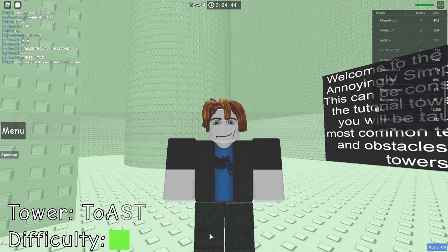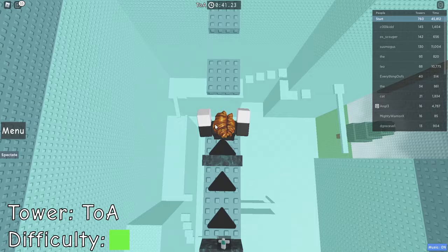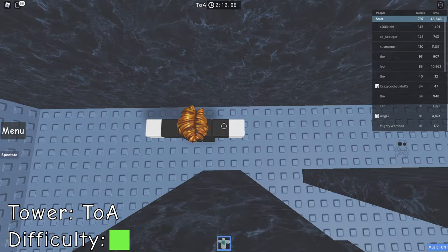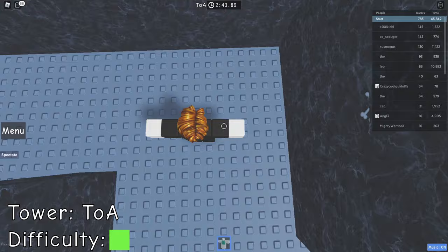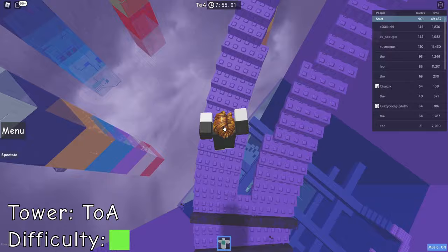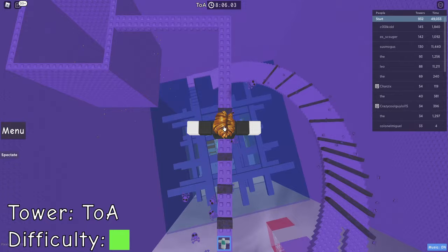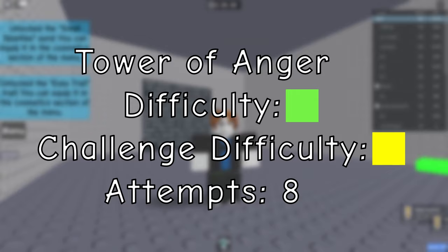Thankfully, our next tower is Tower of Anger, and this one gives me a lot more hope. Our first challenge comes at floor 2 with some simple conveyor jumps, easily manageable. Then we get to floor 5, which is a nightmare kill brick maze with dreadful 3 and 4 stud squeezes. I tried to beat this without T-pose for a while but gave up and did it the dirty way. Floor 10 has insanely tight jumps, but I managed after only one failed attempt. Just a bit more walking and you're at the wind pad — Tower of Anger completed.